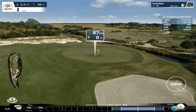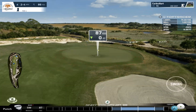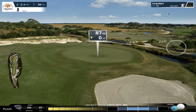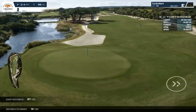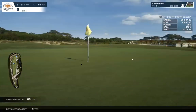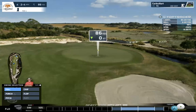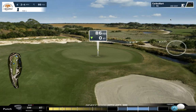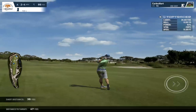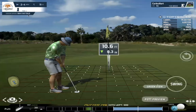If we correct this and punch it again, targeting the pin at 98%, this should be a much better shot. It came out a bit pushed but still a good miss. Let's try again to get the sweet spot — punch, backspin. Still pushed, but now the distance is exactly right: we needed 84–85 yards, and we got 86.